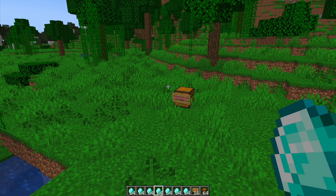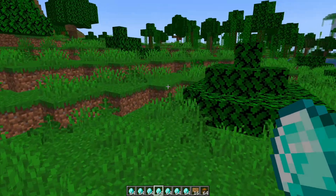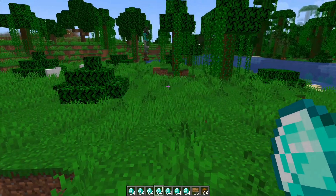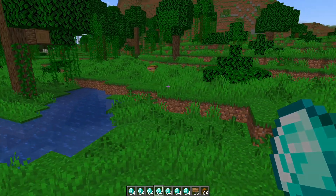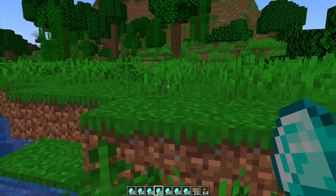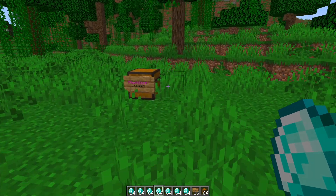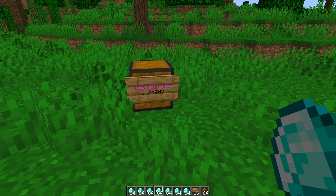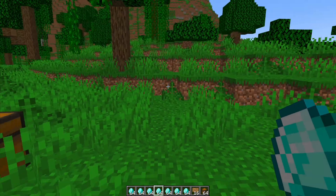Hey guys, welcome to another Server Miner plugin tutorial. I'm your host LTGym007 and today we're looking at the Resurrection Chest plugin. This is a death chest plugin that is slightly different to the other ones. Normally when you die, the death chest drops at your current location and you have to make your way back to it to retrieve your stuff. This one is slightly different — you define a chest and location where you want your death chest to be.